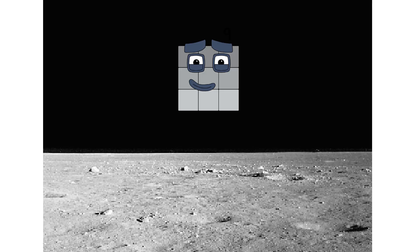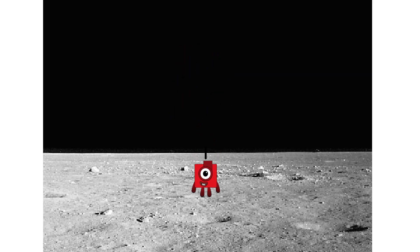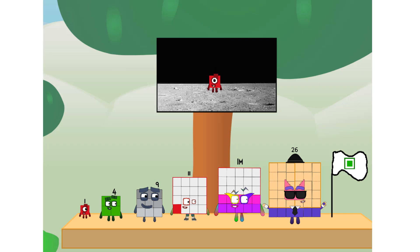Second stage complete. Achoo. Entering lunar orbit. Launching lunar lander. Achoo. The square has landed. We did it. The only thing left now is to plant the square club flag. Number one, we have a problem. I forgot the flag.